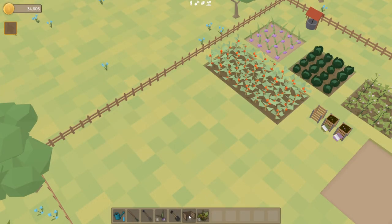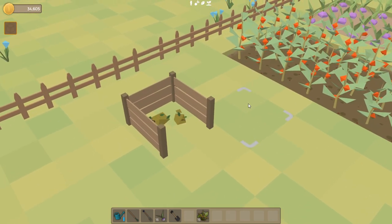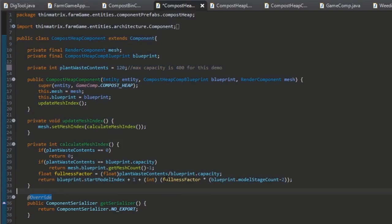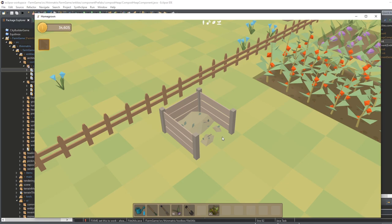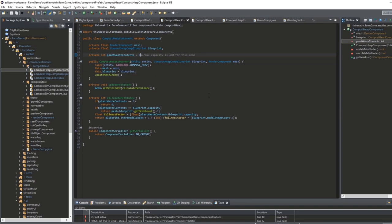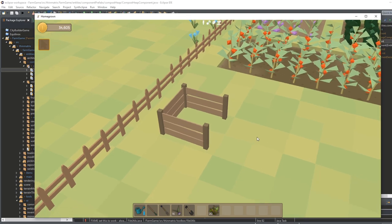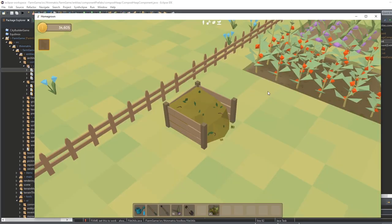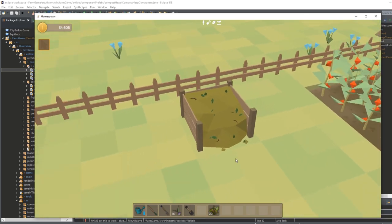The compost heap is now in the game - you can see it in item form in the inventory here, and I can go ahead and place it into the world wherever I want. It doesn't actually do anything yet - I'm just manually cycling through the model stages so you can see what it looks like. I've now also been working on the calculations for which model stage it should be using, so depending on how full the compost heap is, it calculates the correct model stage. If I set it to zero the compost heap looks empty, and if I fill it up the model stage reflects that and shows the compost heap being full.